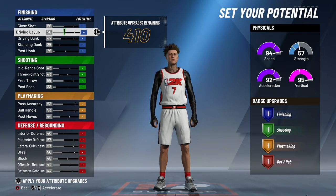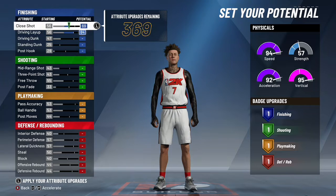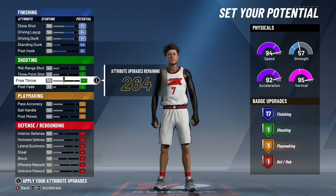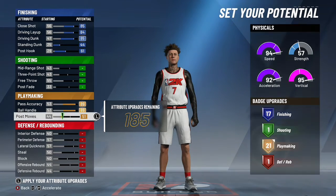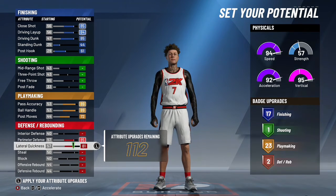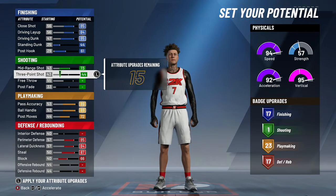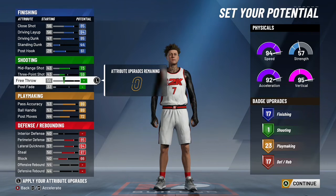I know some of y'all got this build or got friends with this build — it's one of the best guards in the game. A lot of y'all got a slashing playmaker, but two-way slashing playmaker is even better. Upgrade all the finishing, upgrade passing, upgrade ball handle, upgrade post and move. You definitely want to upgrade defense — if you don't upgrade defense enough you won't get 'two-way slashing playmaker.' Upgrade your steal, your block, your mid-range, and your three.